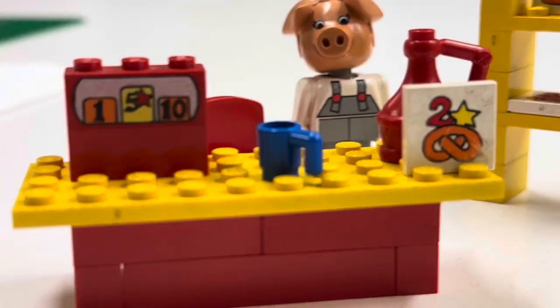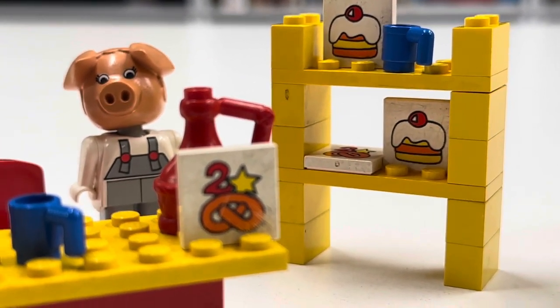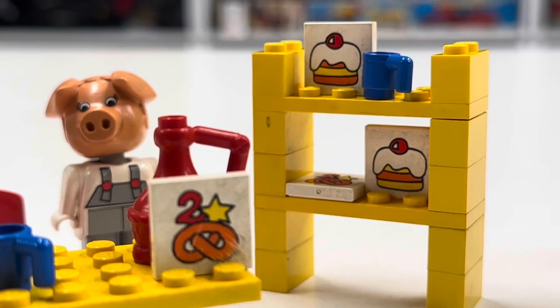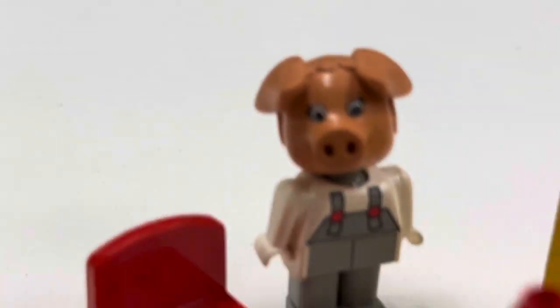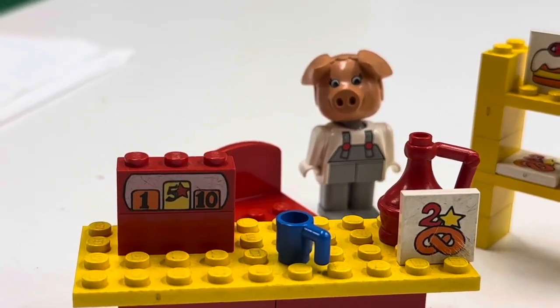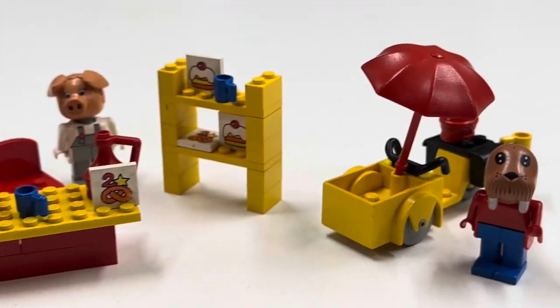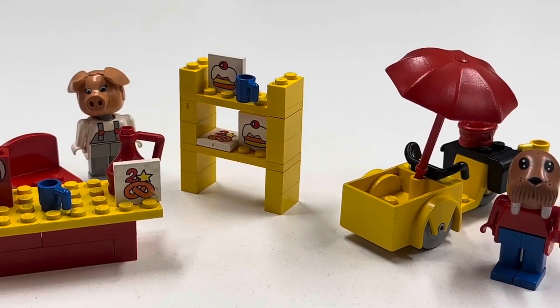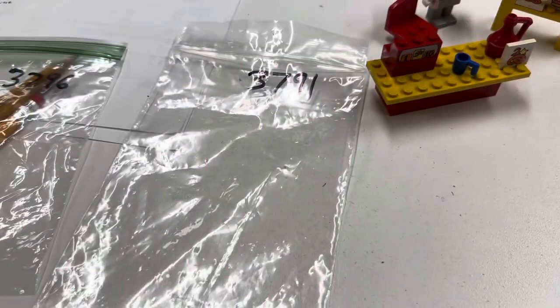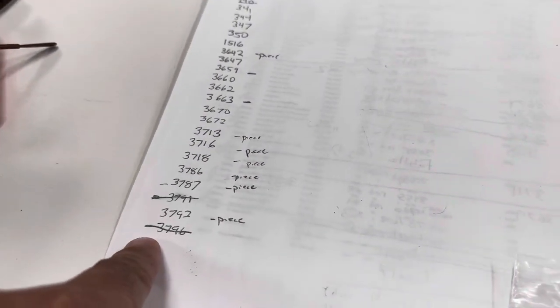This other set is a small bakery. He's selling two-dollar pretzels and cake, and he has the blue cups. That's set 3796. So we've got two sets: 3796 and 3791. Very exciting and not related to Animal Crossing. I made little bags to put them in and I'll put those away with my Fabi-Land. I already got them marked off my list.